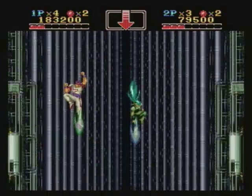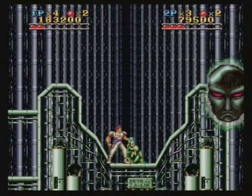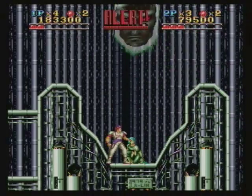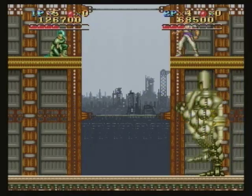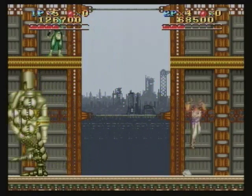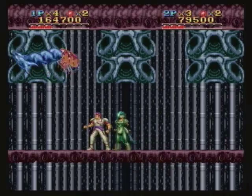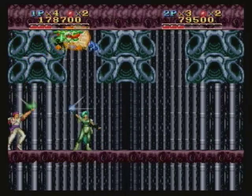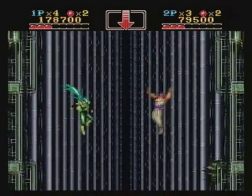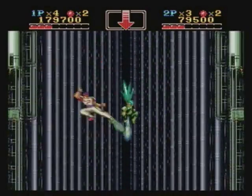One thing worth noting about Run Saber that I think is pretty cool is that both Alan and Sheena attack at different angles. What makes this cool is that when you pick your character, it changes your strategy a little bit depending on what you're fighting. Some bosses are going to be a little easier to hit with Alan, while some others may be a little bit easier to hit with Sheena — it really is just all about your preference.